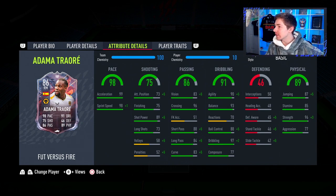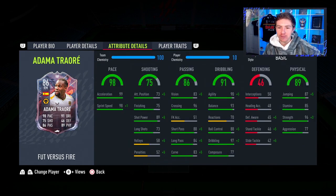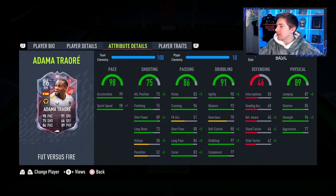Passing actually looks very good — a very nice crossing rating and good short passing, so hopefully he can create some really good chances. In the dribbling department, his agility, balance, ball control, and dribbling are class, but his reactions are absolutely poor and composure is also low. Finally, the physicals are pretty good — nice jumping, and he's not too short. Very good strength as expected with an Adama Traoré card, and okay stamina.